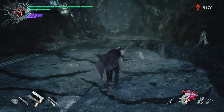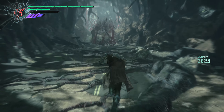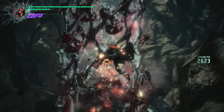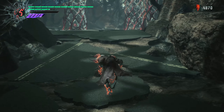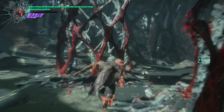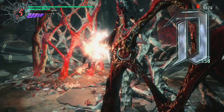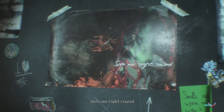Then you have Nero. He fights kind of similar to Dante — he has a sword and a gun — but he acts completely different. He's missing an arm, so he has a robot one in its place. He has different robot arms that come with numerous flavors of kick-ass: hands that can grab enemies and perform wrestling moves like suplexes, triple powerbombs, and clotheslines; one that can electrocute enemies; one that detaches and flies around punching enemies, and if you time it right as it comes back, you can ride on the arm like a hoverboard and attack things on the back of it.